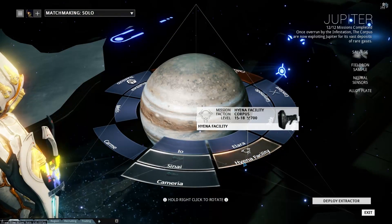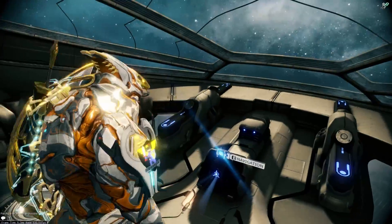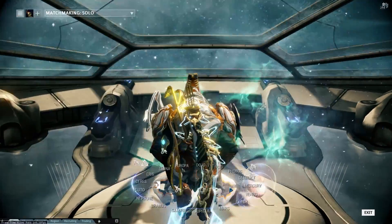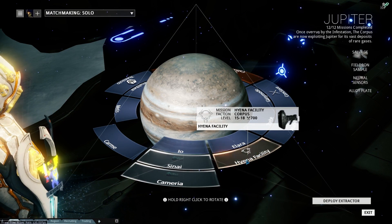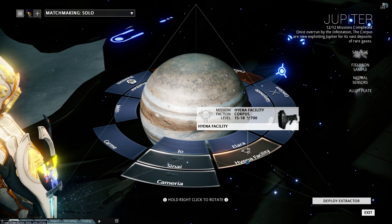They also lead towards a total success rate. If I exit this really quickly, you'll see that if I walk up to this panel, there's a big long progress bar. You get a reward if you complete that, and each time you do the special mission, you get a certain amount of points depending on how many hyena enemies you destroy. I believe that's where you get the points from.